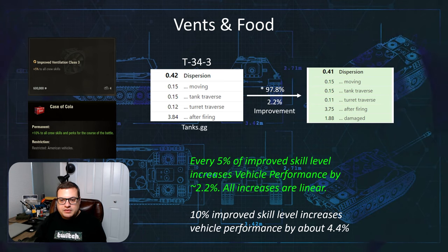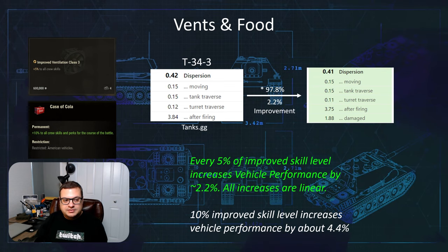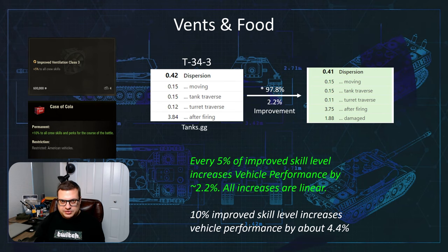So for example, if we had a 10% improvement such as a case of cola, that improves our skill level all the way to 10%, and then that will improve our vehicle performance by 4.4%.